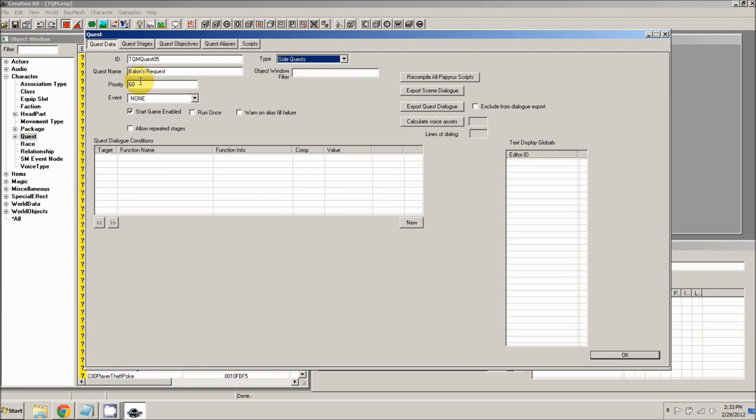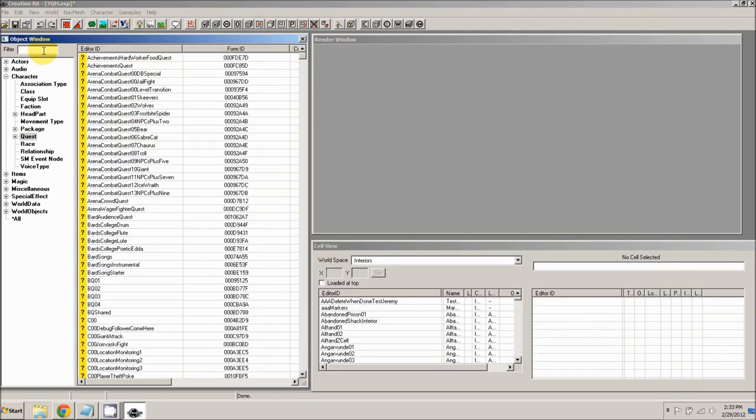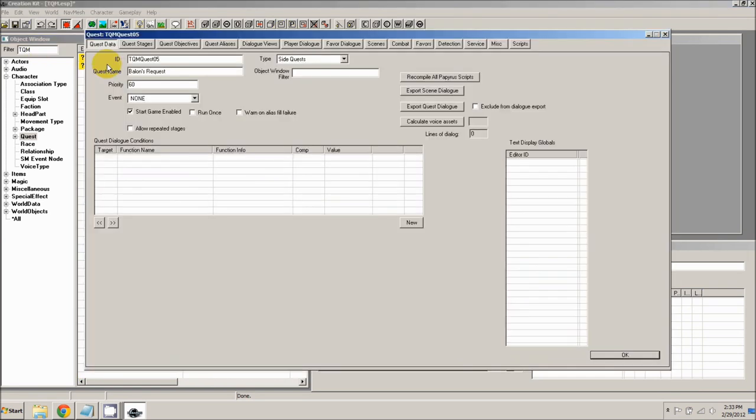We're going to leave everything else by default, so the quest is actually started when the game is enabled — when the player starts he actually has this quest. But we'll progress it through the stages as certain events happen. We don't have all our options here for the quest because we need to save it first. Go ahead and click OK, and then open it back up. The first thing we're going to do is set up the stages, so go to the quest stages tab.